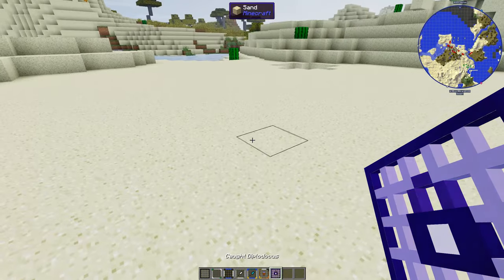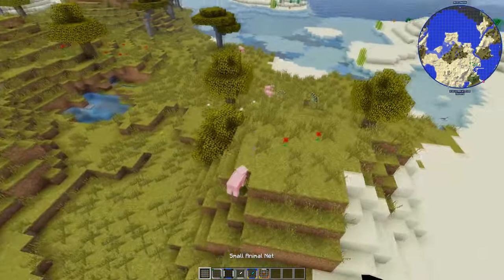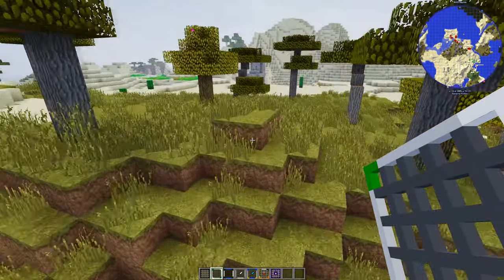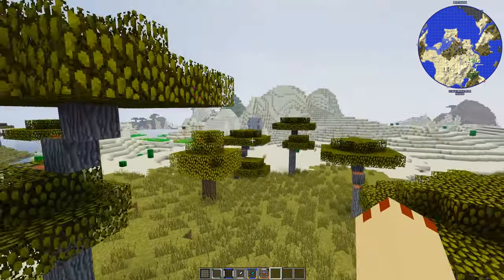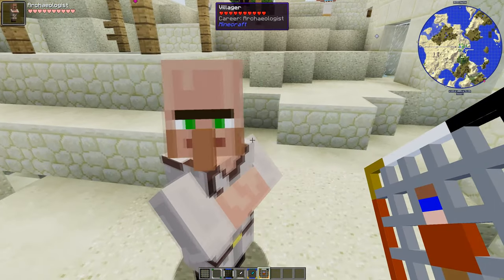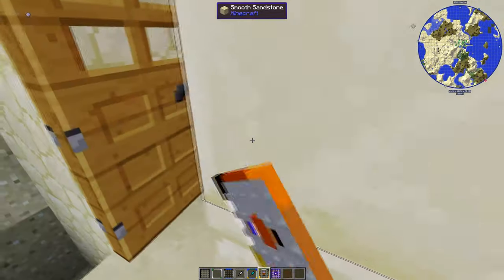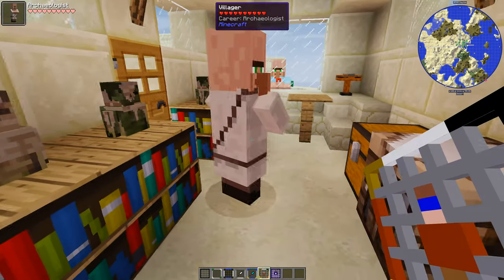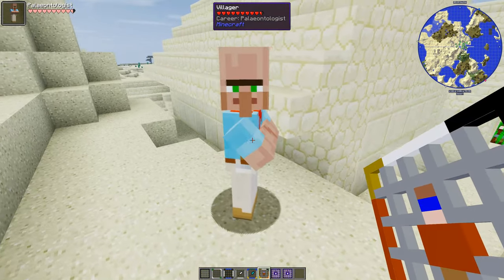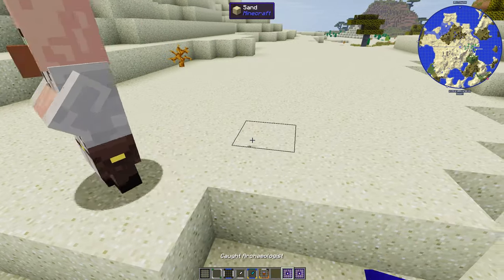Just to prove it, let's also capture a normal Minecraft pig - bigger net needed, there we go, we can move pigs. That's really cool. One more thing to test: the NPCs from the Fossils mod. There's an archaeologist - yes I can capture them! The archaeologist lives inside the structure here. There's also a paleontologist villager from the Fossils mod. We can capture them and move them to where you want, though you'll need a village of course.